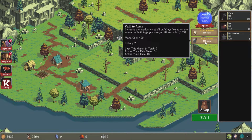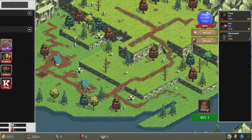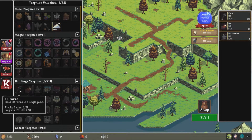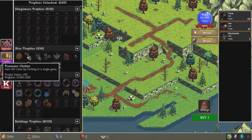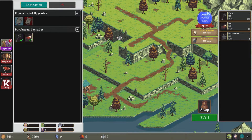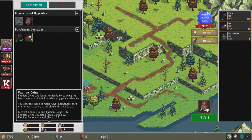Increase the amount of production of all buildings based on the amount of buildings you own for 20 seconds. Mana cost — it doesn't tell you. I didn't mean to click that — I clicked the trophies. I don't know if I like this or not. I'm already very negative towards this. I do like the trophy setup, I like the way that looks. I didn't mean to click that — that brings you to their website.